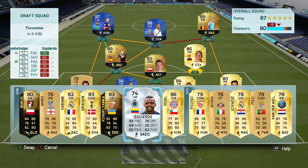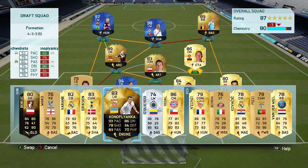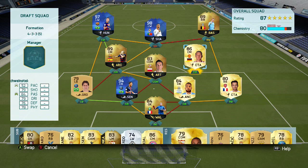We're just making some tactical changes here, getting the chemistry up. I put in Zondzi — actually I don't, I keep Swainstagger there — so 80 chemistry, 87 overall. Let's get into the gameplay.